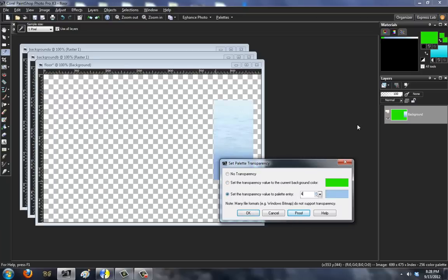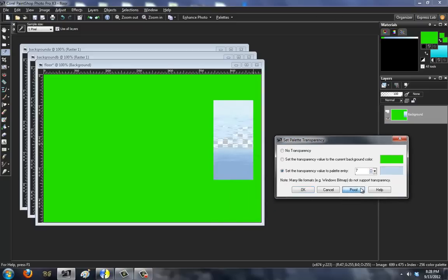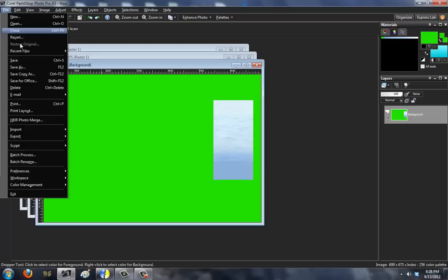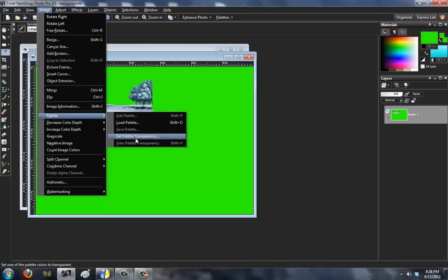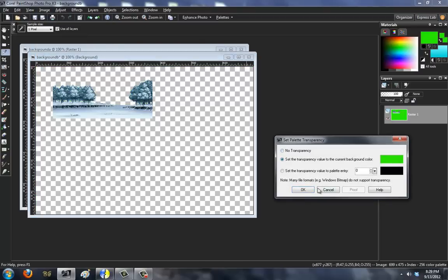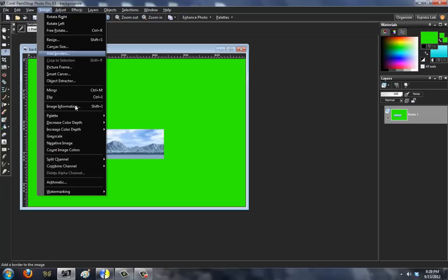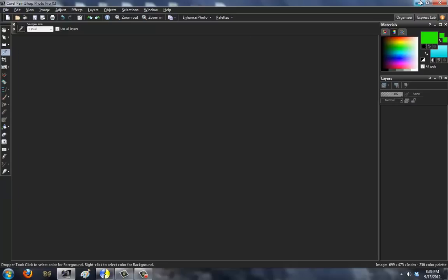Now if you use this option, you can select which color you want based on the palette box here. This is 00, this is 256 down here, so it's 16 per row. I can always choose what color I want to not show up — that blue, or that blue. But I just want green, so that's perfectly fine. Now we'll just save it. It's already a PNG file, so I just need to save it. A shortcut is just go to Palette and hit Set Palette Transparency to green — like that — and it'll automatically index it. Save, then do the same for the third image: set transparency green, save. That's all done — pretty simple.